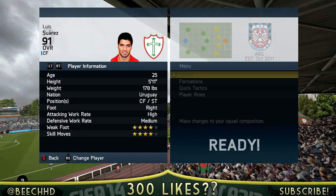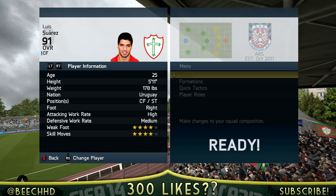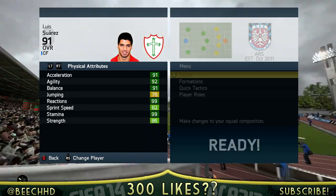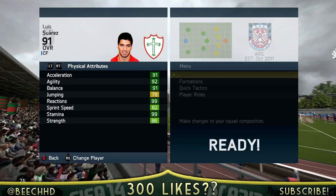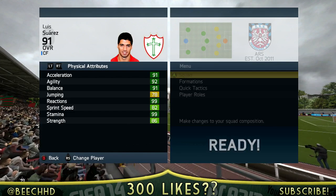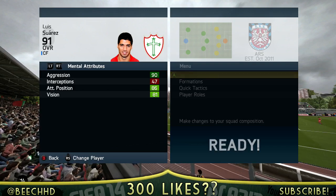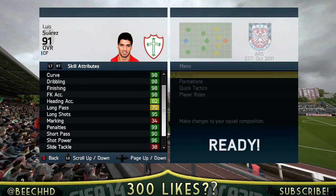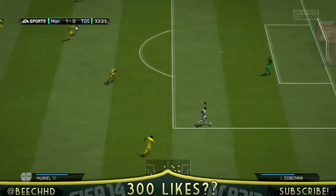He's got 4-star weak foot and 4-star skill moves, with high attack and medium defensive work rate. He's 5 foot 11, so he can win some headers — an okay height for that. Moving on to his physical attributes: 91 acceleration, 92 agility, 91 balance, 99 reactions, 99 stamina and 86 strength. Mental attributes: 90 aggression, 86 attacking position and 81 vision. His stats are absolutely incredible — all those 98s and 99s is insane for a 91-rated card.